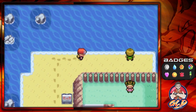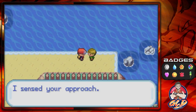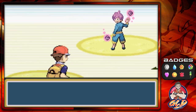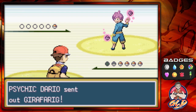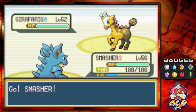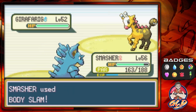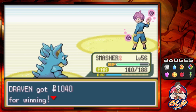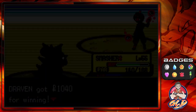We are an amazing trainer. Let's go ahead and battle some more trainers — we've got a lot of psychic trainers here. Taking on Dario, he has a Girafarig, and I did find out that Girafarig has an evolution in the next iteration of the Pokemon games, which is pretty cool.